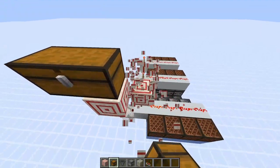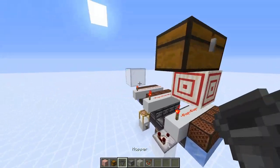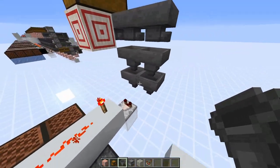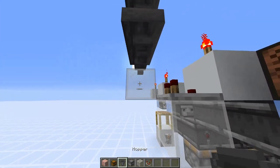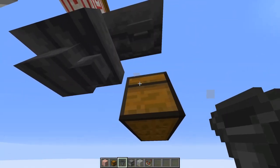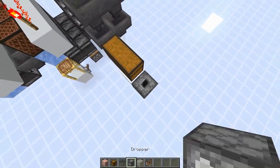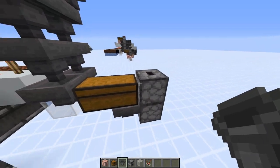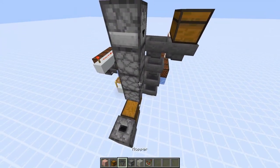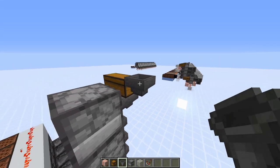Go up two blocks, then two blocks backwards with temporary blocks, and place a chest on top. Break the temporary blocks. Place a temporary block with one, two, three more temporary blocks to the side, break those, and put hoppers like that against the temporary block. Break that temporary block and go one, two, three, four hoppers. Come here and place a temporary block with a hopper going to the side and a double chest here, then break the temporary block and add another hopper facing into that chest.